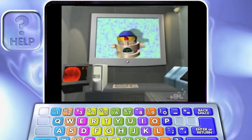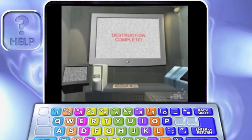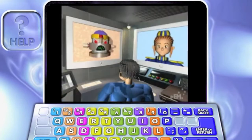Stop filming me. Turn the camera off. At beginner level, you must battle Mastermind to free the space station.